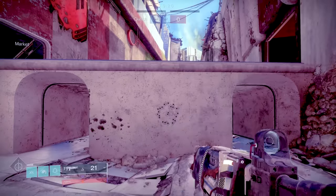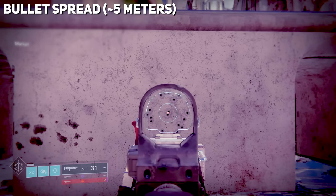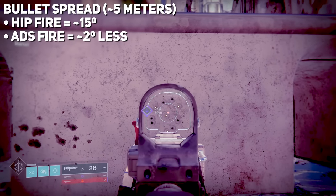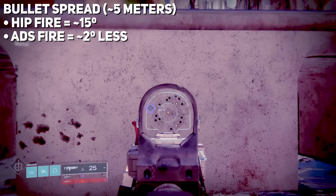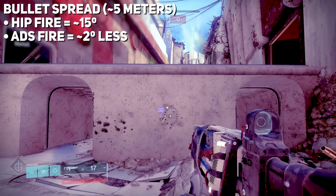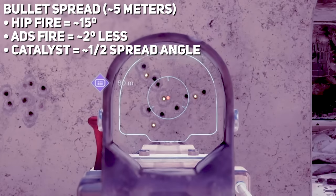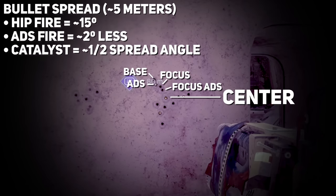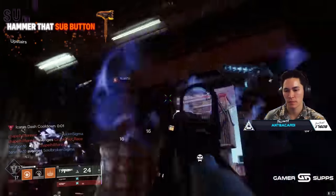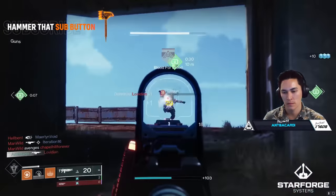But the spread angle is actually very consistent. Standing about five meters from a wall, hip firing without the catalyst appears to be about a 15 to 20 degree angle. Aiming down sights does reduce it, but not by much — the bullet hole decals are so close to those from the hip fire that they overlap. Focus firing does tighten the spread significantly, closer to the 5 to 10 degree range, with aim down sights affecting a similar change. This visual comparison tells us where our shots are going, but what are they actually doing? Cerberus' base fire spread seems tuned for up-close play, while focus fire offers more range, but the damage numbers tell a completely different story.